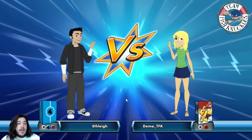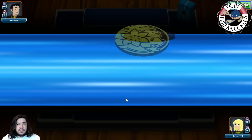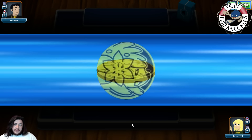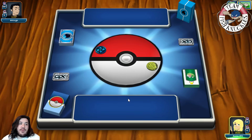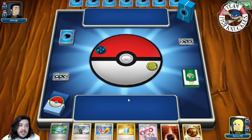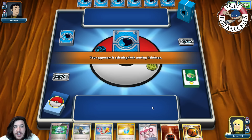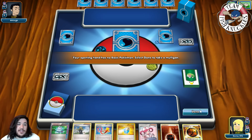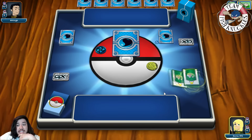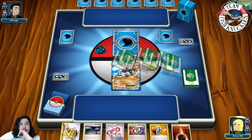Game two — playing against Anthony Lee running a Water/Psychic and Colorless deck. We won the coin flip. On our turn we get a mulligan so we get a new hand of seven. It might be Crobat bats or maybe Sigilyph with Garbodor. We start with Zygarde and Fighting Energy and pass to our opponent's turn.